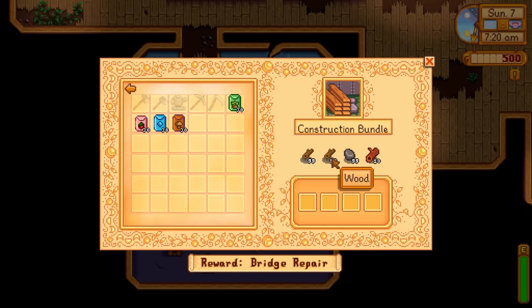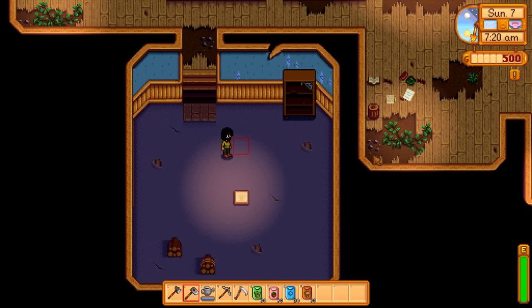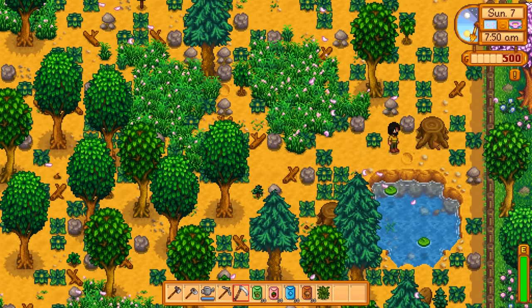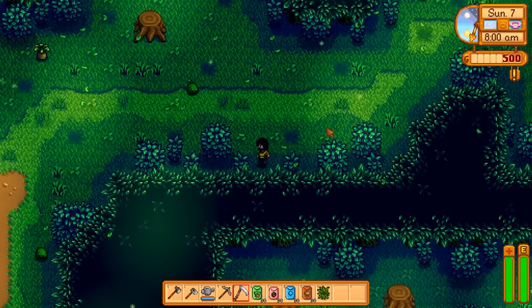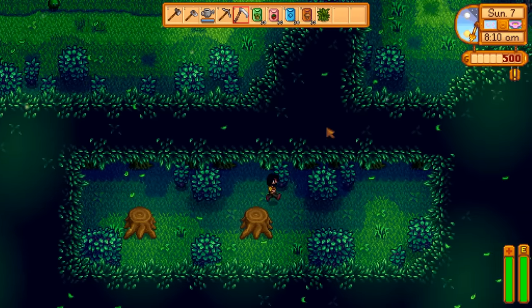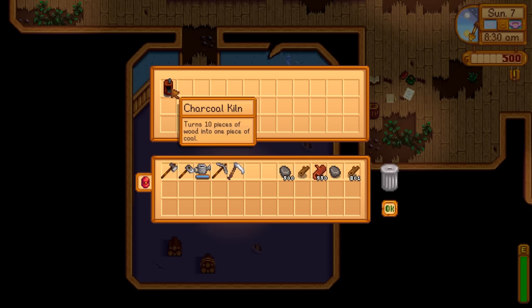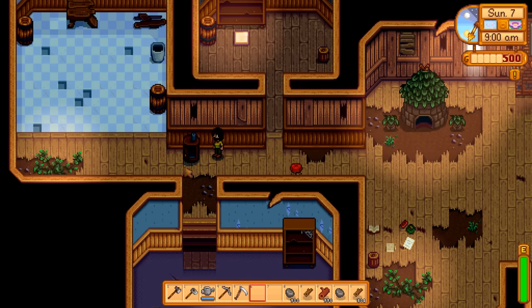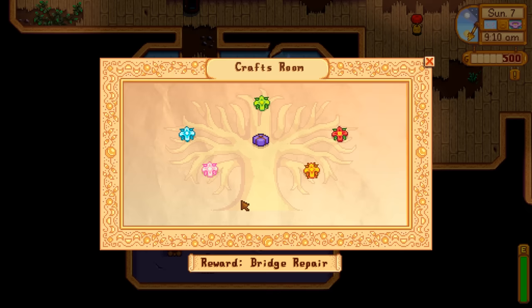The construction bundle is easy. Wood is everywhere — cut it from trees. Stone comes from rocks on your farm and in the mines. The hardest part is hardwood, which requires an upgraded axe; just break the large logs. If you've cut all hardwood on your farm, find more in the secret woods where it spawns every single day and also gives great foraging experience. The reward for completing this bundle is a charcoal kiln, which turns 10 pieces of wood into one piece of coal — useful when you have excess wood and need coal for smelting.